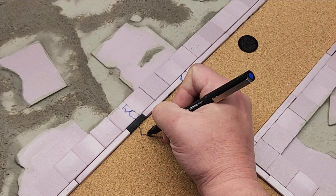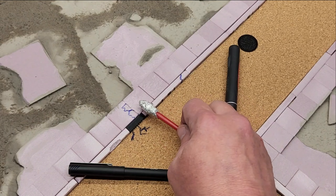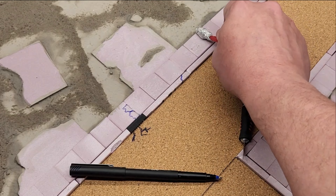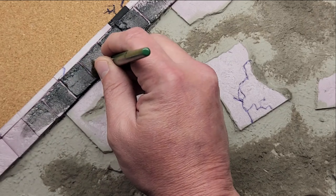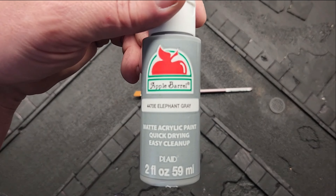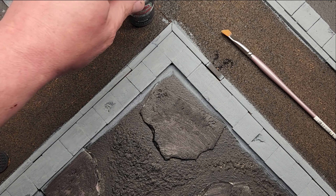Pen and knife work really well on the corkboard too, to chip away at it and make cracks and potholes. And of course, aluminum foil glued to the end of an old paintbrush stick that fell apart. Cover everything in Mod Podge and black paint, mainly to protect the surface.